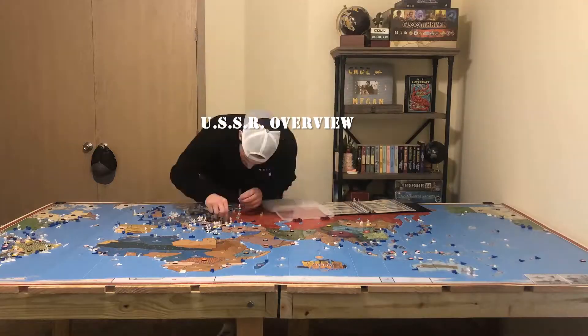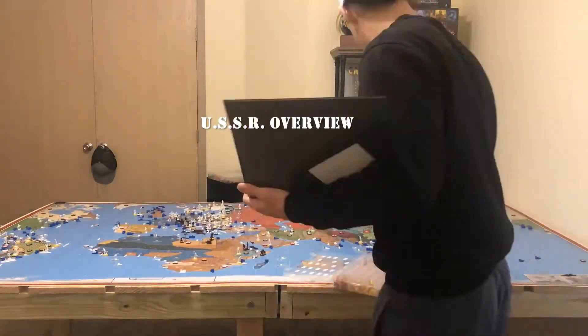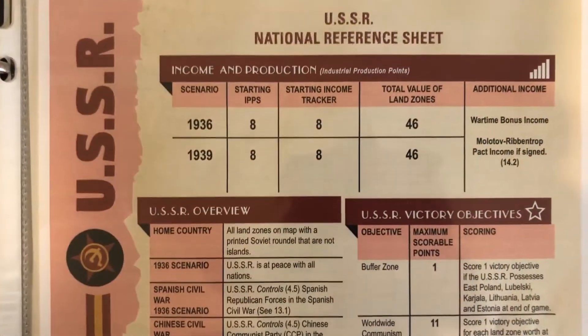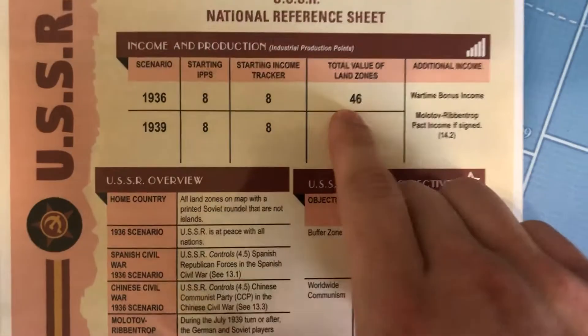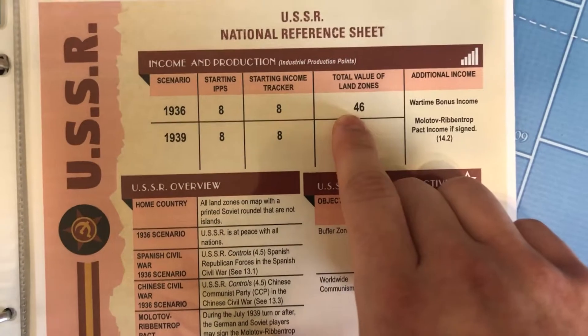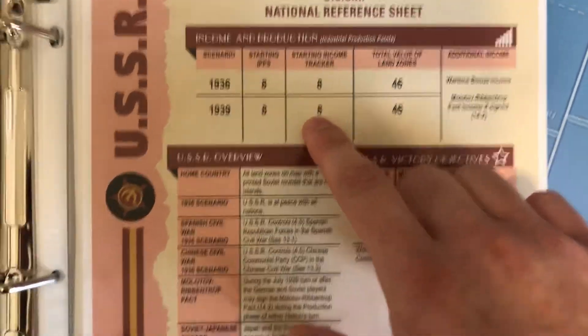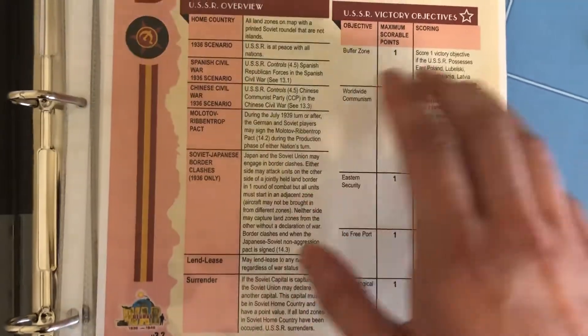Starting off with the Soviet reference sheet, contrary to the Axis, the Soviets only start with 8 of a possible 46 IPP income, and that's going to go up as time goes on. I'll explain that in a bit.